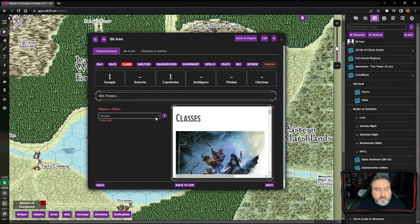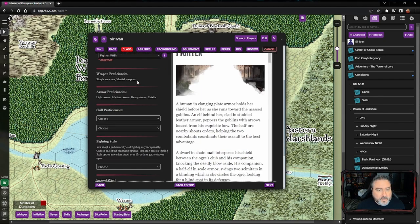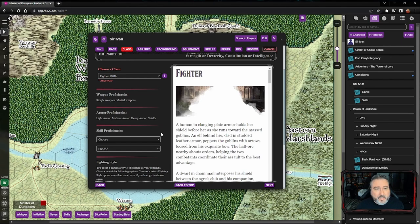Next we're going to pick our class, which is going to be fighter. As a fighter, we get proficiency in simple and martial weapons — basically all weapons in the game — and light, medium, heavy armor, and shields. Now I generally like to take a break from the class and go to background first, because the Player's Handbook has you pick your class first, but I always encourage players to choose their background first. You get extra skills, tools, and possibly languages from your background, and you don't want to double up on skills since they don't give anything extra.